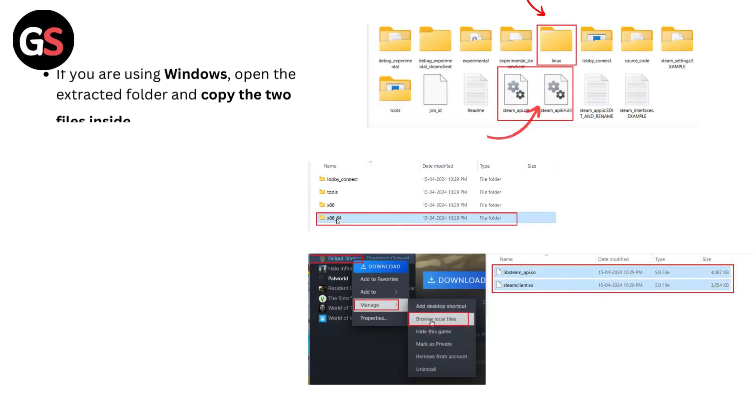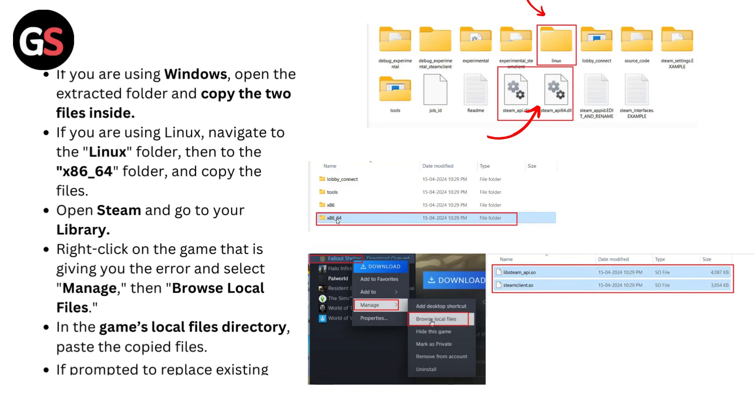If you are using Windows, open the extracted folder and copy the two files inside. If you are using Linux, navigate to the Linux folder, then to the x86-64 folder, and copy the files. Open Steam and go to your Library. Right-click on the game that is giving you the error, select Manage, then Browse Local Files. In the game's local files directory, paste the copied files. If prompted to replace existing files, confirm by choosing Replace.